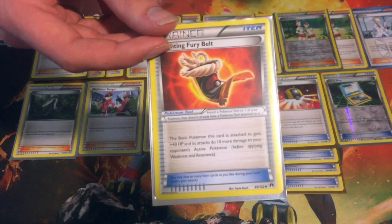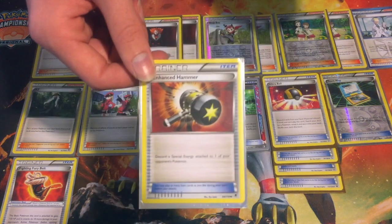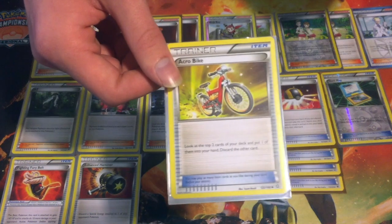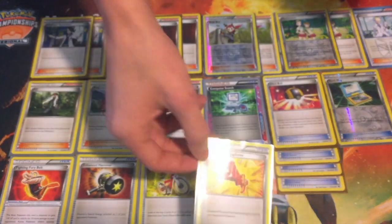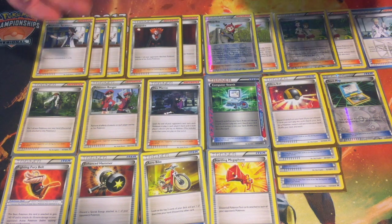We run one Fighting Fury Belt for the Ninja Boy Tauros line, which says add 40 HP and 10 attack to a basic Pokemon it's attached to — pretty good. Enhanced Hammer discards a special energy card attached to one of your opponent's Pokemon, which slows down the meta. Acrobike gives more speed — look at the top two cards of your deck, choose one, put it in your hand, discard the other. Starling Megaphone discards all tool cards attached to your opponent's Pokemon — more stall power just in case you can't get set up.